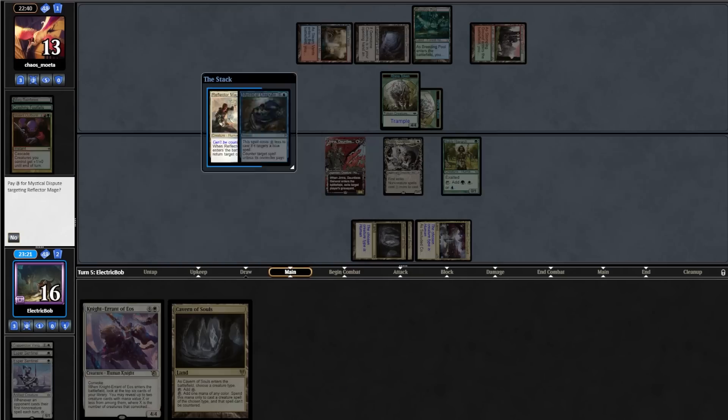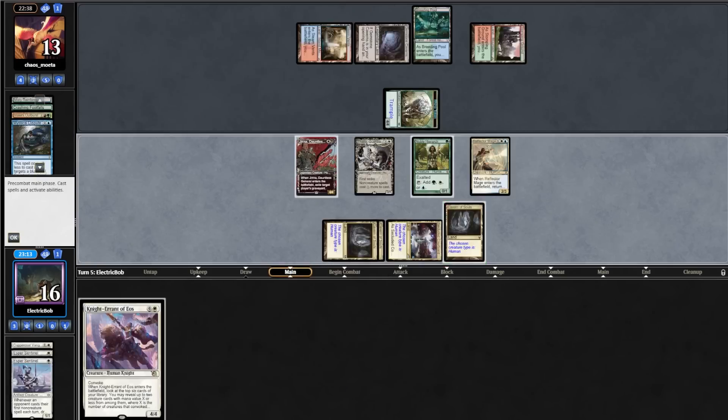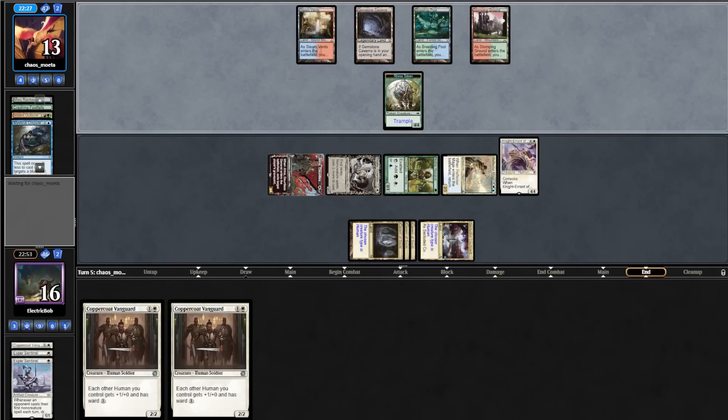We draw a land for turn. We play Reflector Mage — they cast Mana Tithe but it can't be countered. We bounce a Rhino, play our Cavern, and cast a 1-mana 4/4. Our 4/4 finds 2 Coppercoat Vanguards — this card's insane! Opponent misses their land drop and passes. They scoop on their end step.